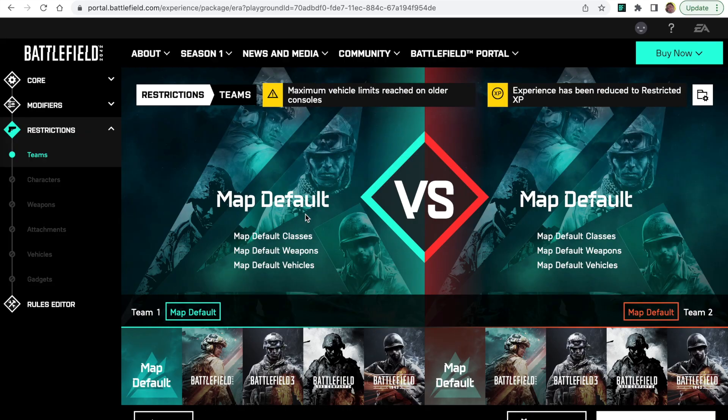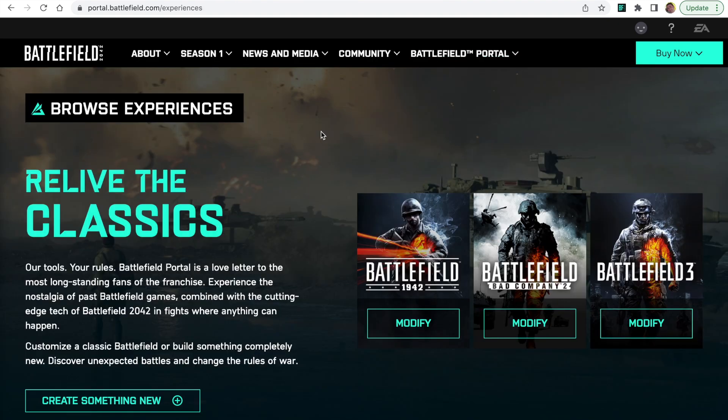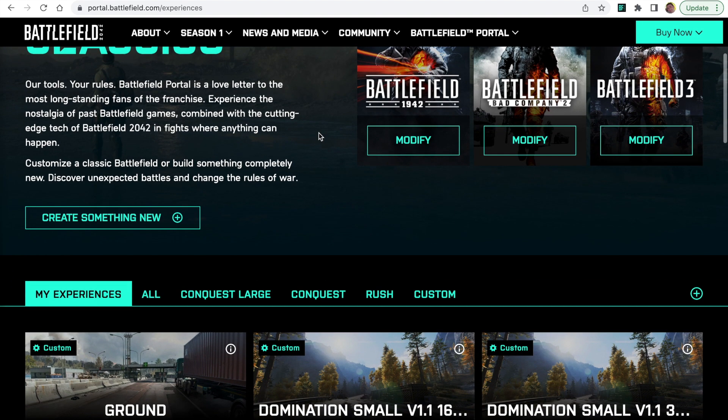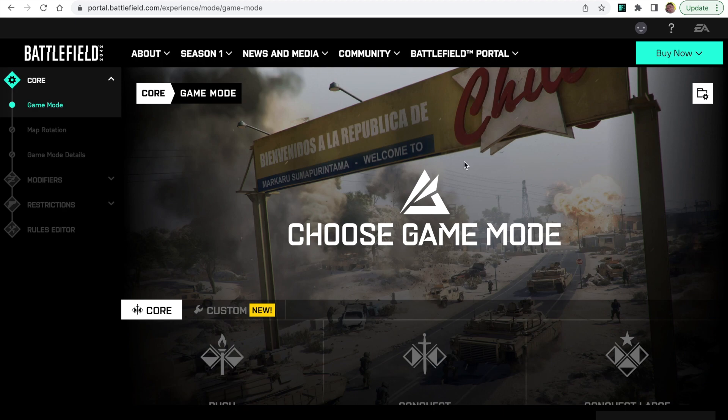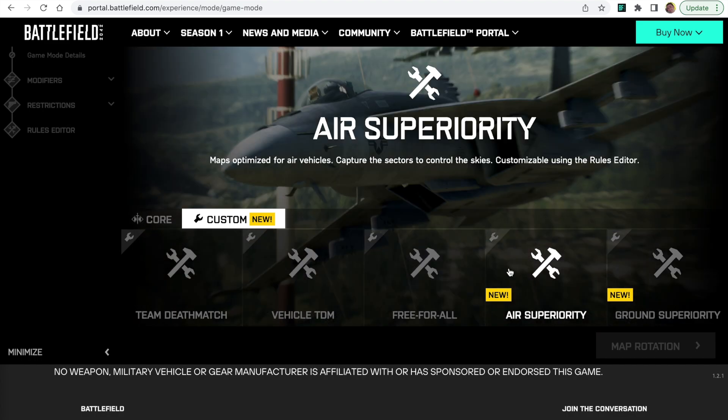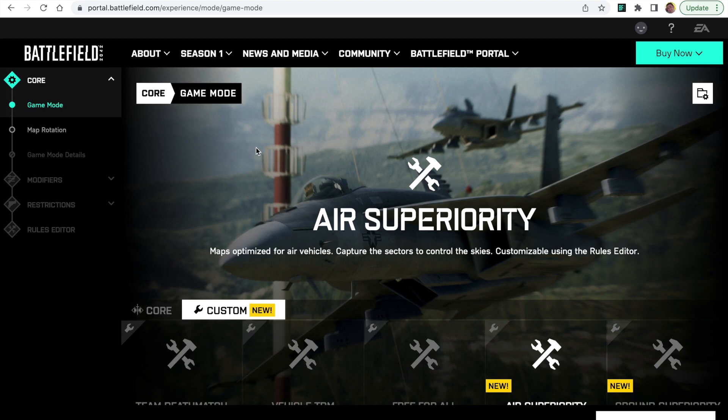Last but not least, we can fully customize this game mode. This video is really for beginners, so I'm not going to go through all of the customization options — just the settings they've changed to make ground superiority work the way it should. We're going to create a new game mode, select Custom, and select Earth Superiority. We want an Earth Superiority or World War II fighters experience all the way through. The next step once we've selected Earth Superiority is to click map rotation.